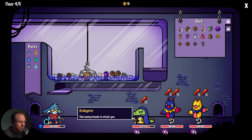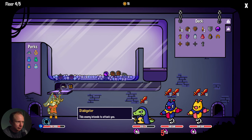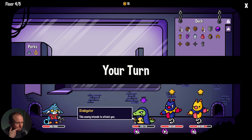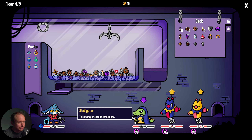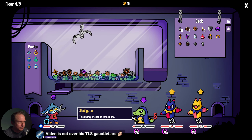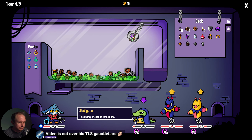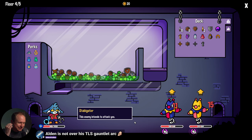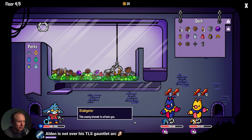We got the gauntlet — right now we just want as many things as possible to go off. We're going to take some big damage. Okay yes, confirmed big damage received. We've gotta set up for the next turn, so we'll get the heal.